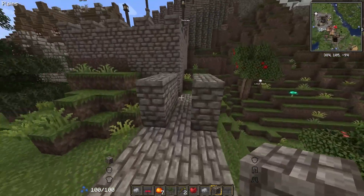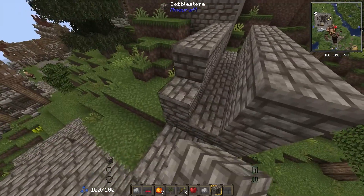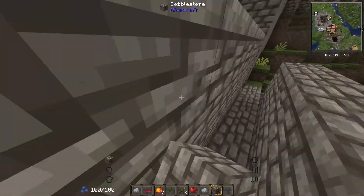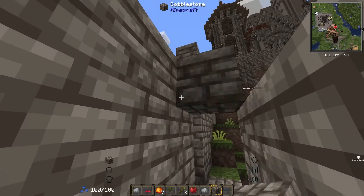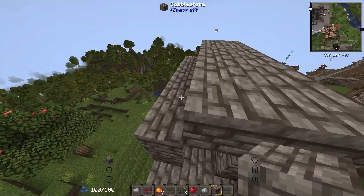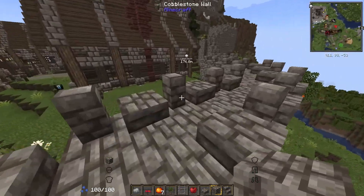Now it's just building up these walls. I think just three blocks height, and then we put one block like that and you have like this dark tunnel thing that goes through the wall. Yes, this looks nice!